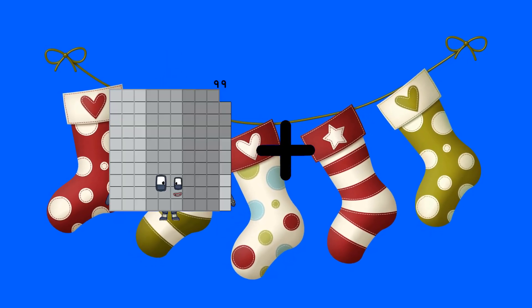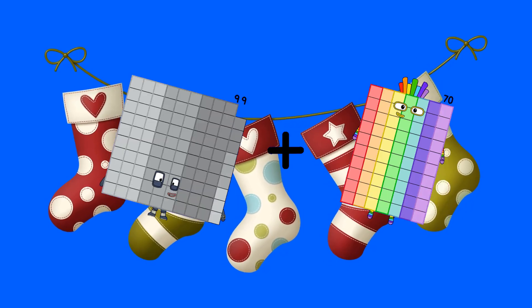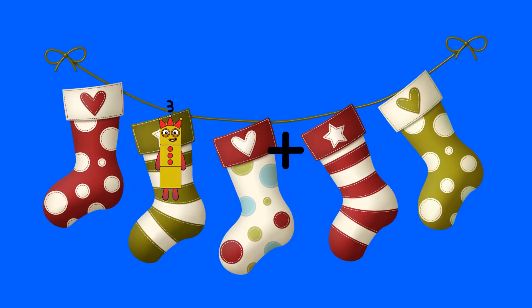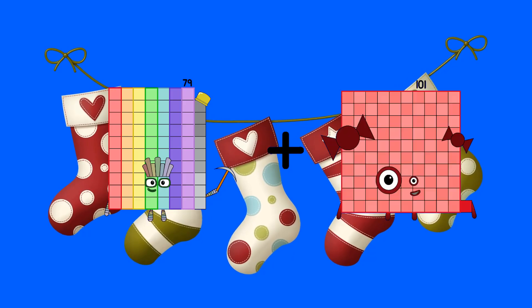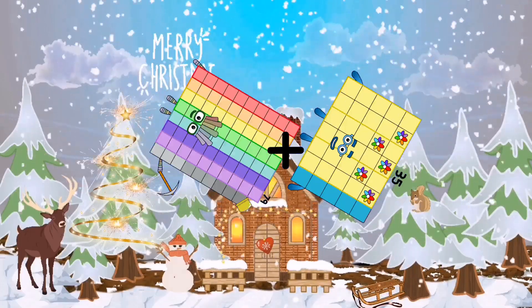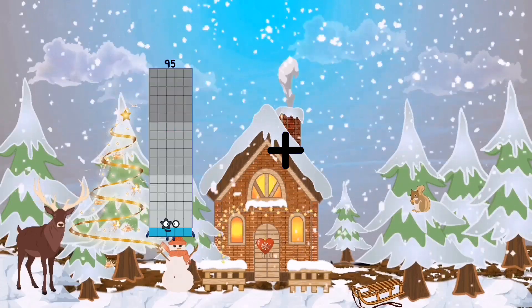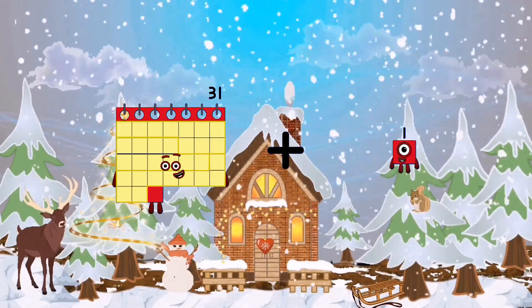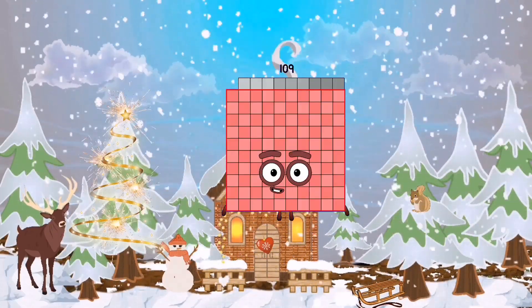99 plus 70 equals 169. 79 plus 35 equals 114. 15, 31 plus 78 equals 109.